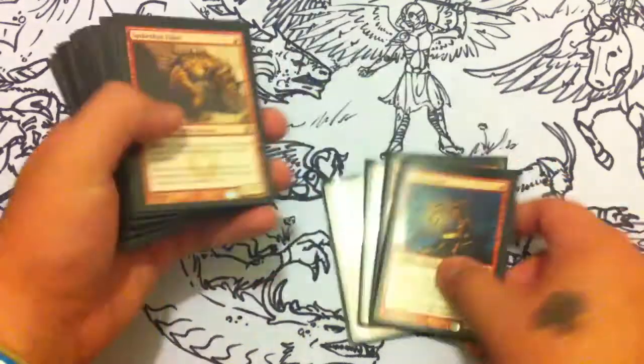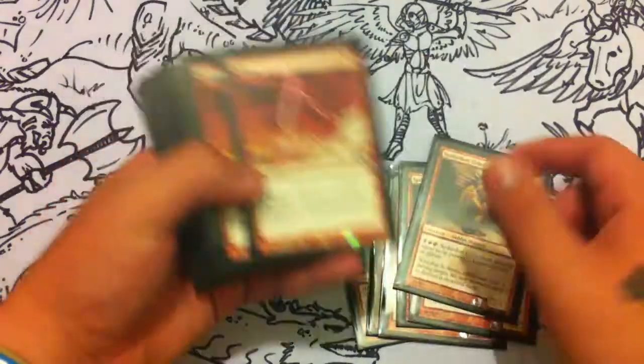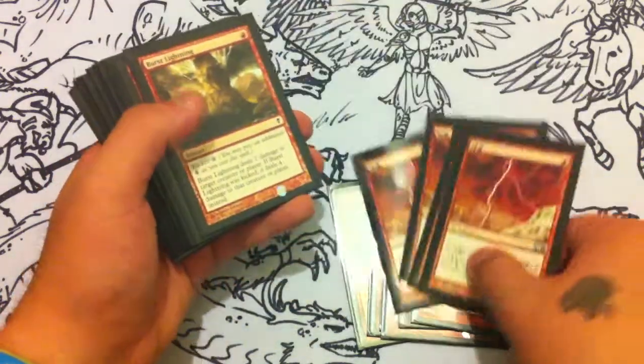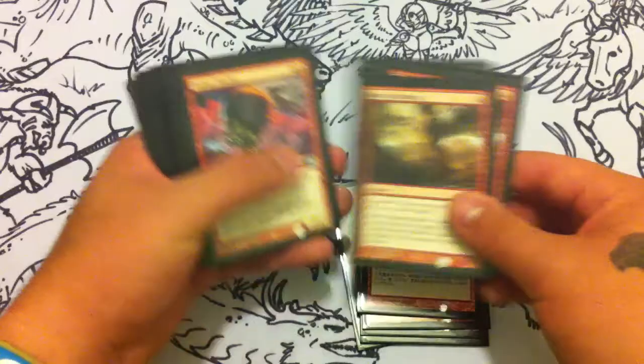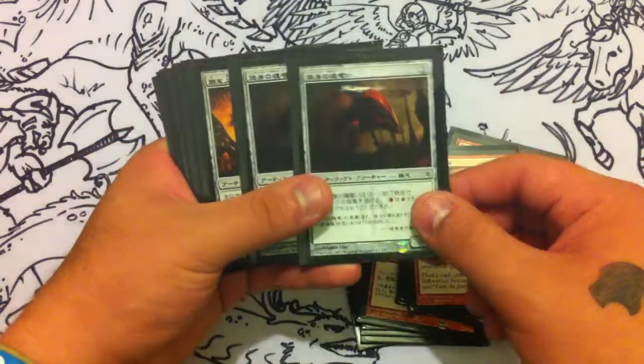For the one-drops I have four Goblin Guides and three Spikeshot Elders. For burn I have four Lightning Bolts, four Burst Lightnings. For the two-drops I have four Ember Haulers.